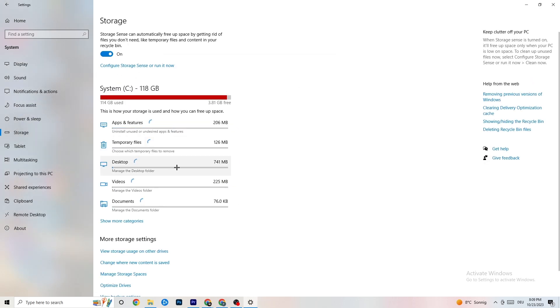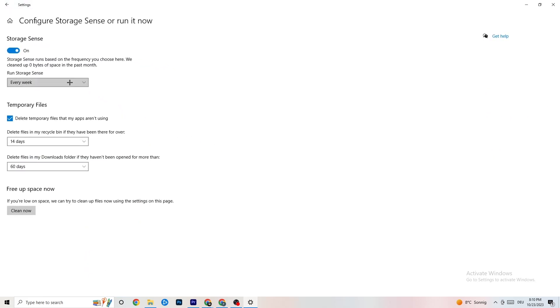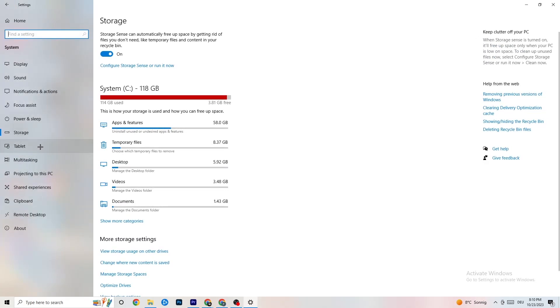Go to Storage, click on 'Configure Storage Sense', and run it now. Click 'Clean Now' — I won't do that right now because it takes a little bit, but clicking Clean Now will remove every trash file currently on your PC. Then go back.